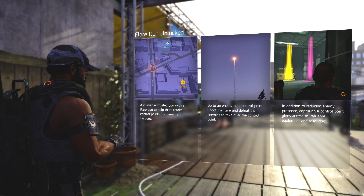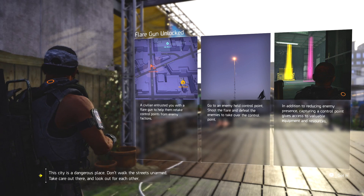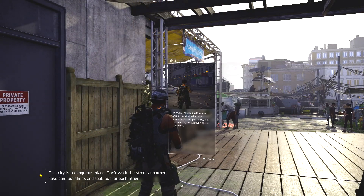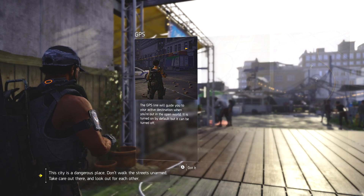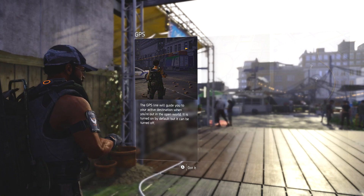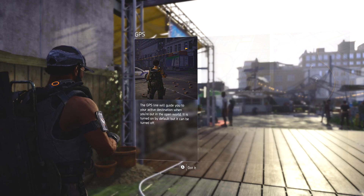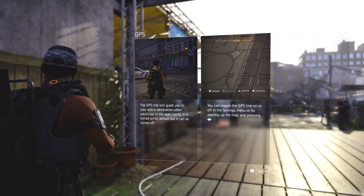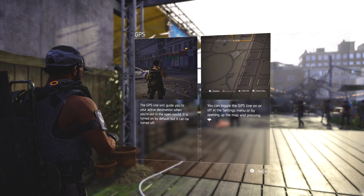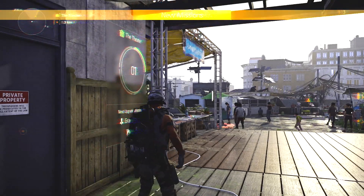Maybe you should stay by and wait till we find you some backup. Reducing enemy presence by capturing a control point gives access to valuable equipment and resources. The GPS line will guide you to your active destination when you're out in the open world. It is turned on by default but you can toggle the GPS line on or off in the settings menu.